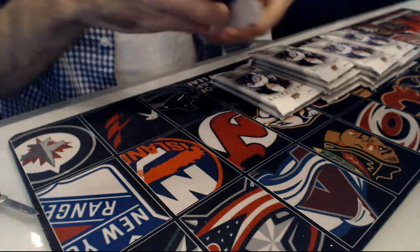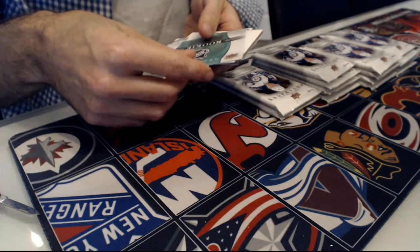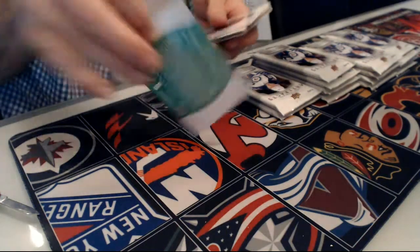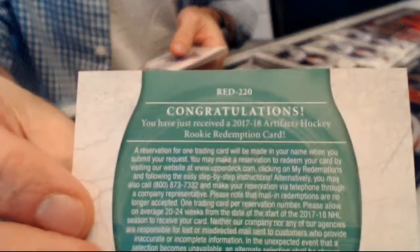Pack number 2, we have a rookie and it's a wild card — emerald wild card, and this is red 220. This is going to be random between every team, so this will be done at the end of the break.